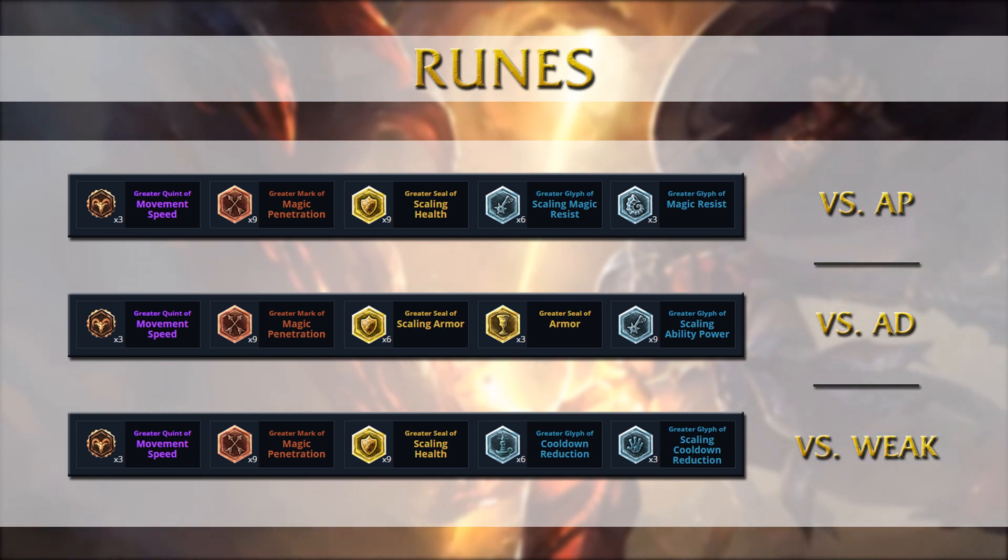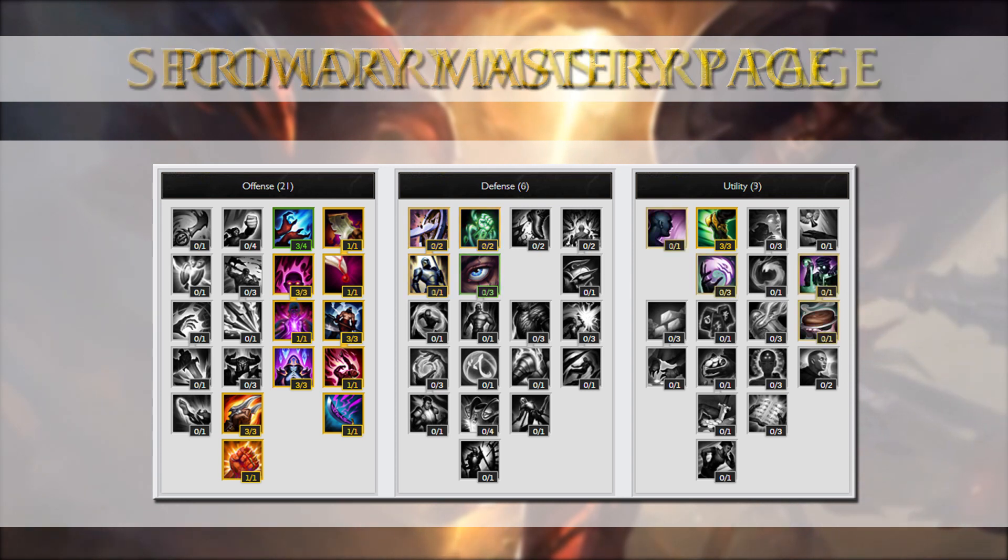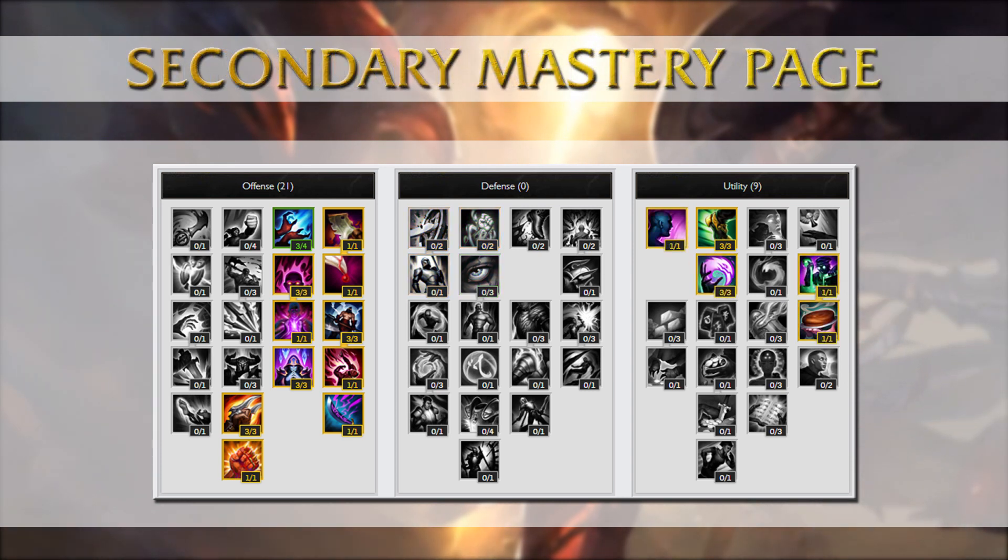A weak AP lane would be something like a Karthus, where it turns into a farm fest if there is no jungle interference, so you get the CDR runes for some better scaling into the late game. The standard masteries for Apto's Twisted Fate are 21/6/3. The reason is that he doesn't really value the extra health in the defense tree but more so the movement speed in the utility tree. In some rare cases when he's up against a lane that doesn't really want to trade at all, he goes 21/0/9, but that is really not that often.